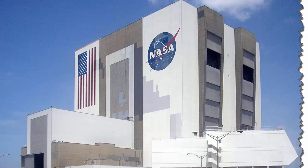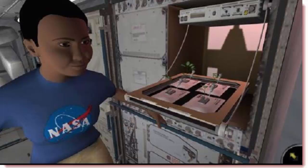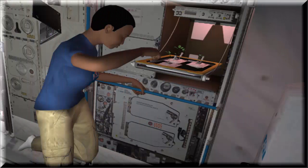NASA has launched a gaming app that allows you to virtually float around the International Space Station, meet the crew, and even grow plants using your smartphone. In the game Space Science Investigations: Plant Growth, players first learn how to navigate in the ISS's microgravity environment, or Zero-G.